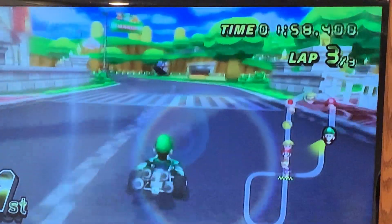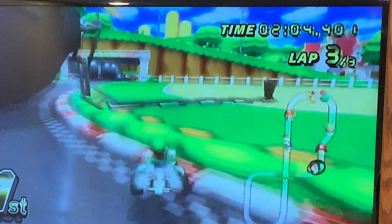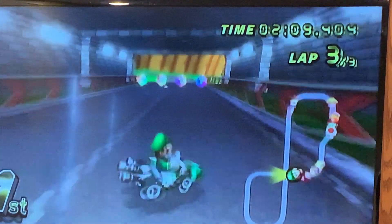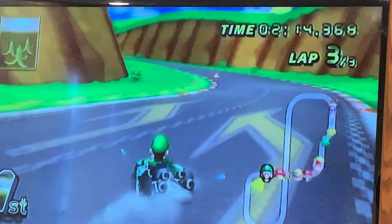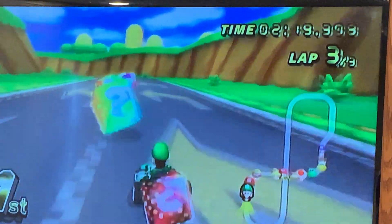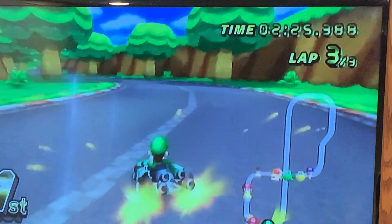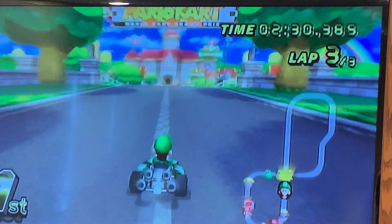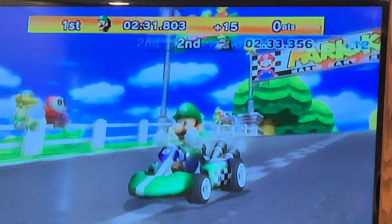Green shell — throw it backwards. Ow! Chain chomp, why'd you do that? No — pop lock, no! It's so easy to tell a real item box from a fake one in this game. The fake ones are red; the real ones are just rainbow. It's so easy. All right, I still won. So that keeps my perfect streak alive.